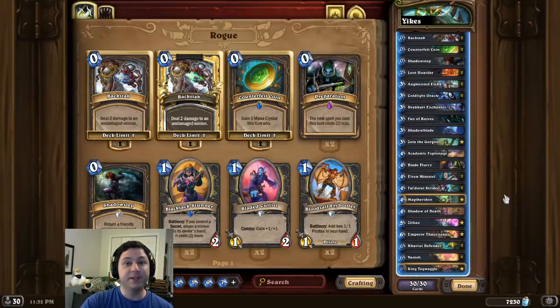Deck intro time. This time we're showing why Magtheradon is a 5-star card. The goal of this combo is to give the opponent 7 dormant Magtheradons, thus effectively locking them out of the game.